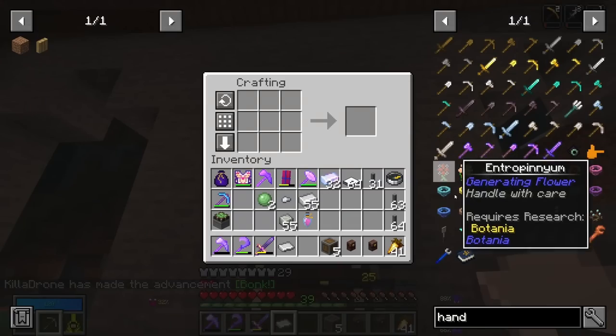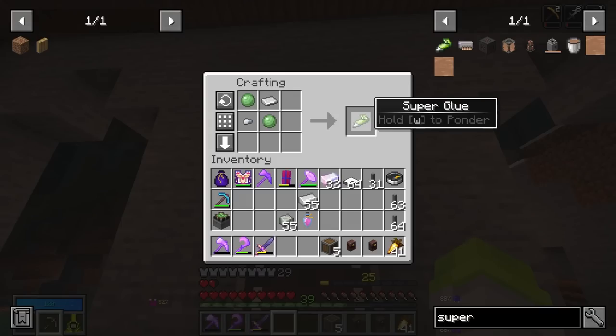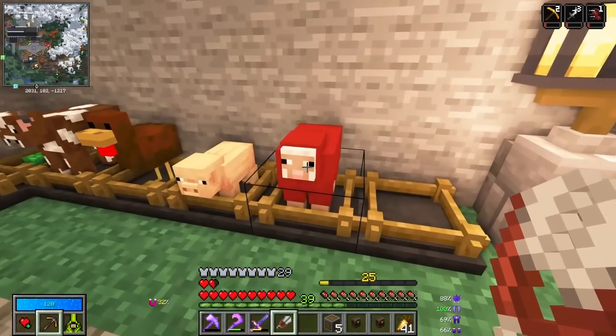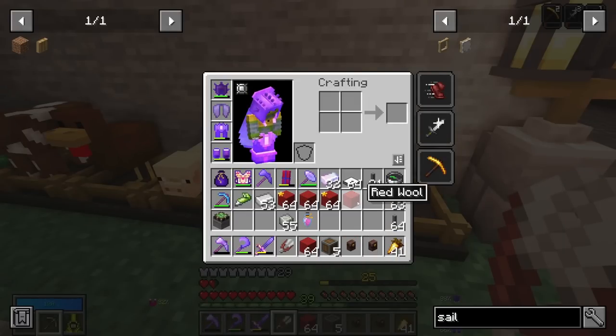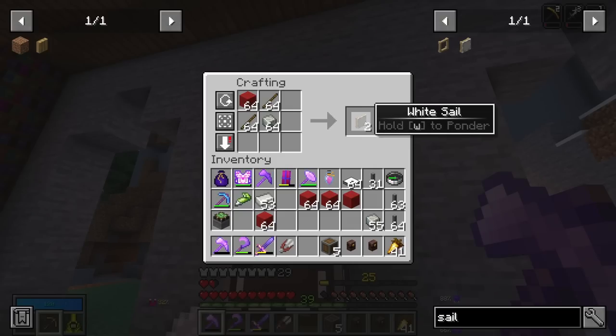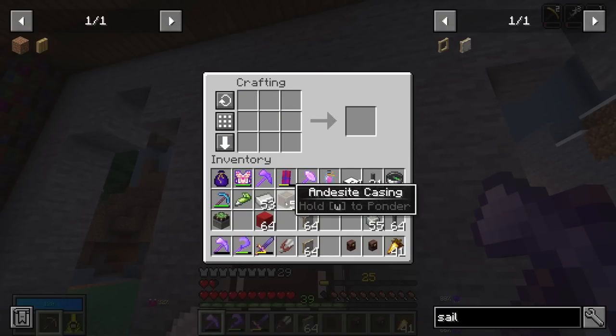Now we should be able to do our superglue. There we go — superglue done. And now we just need our sails. It's a good thing I've been breeding these sheep up — 126 sheep, give me the wool! That'll definitely do. Crafting up a stack of sails — looks like I'm going to get two stacks out of this. Nice — that should be plenty for our windmill bearing.